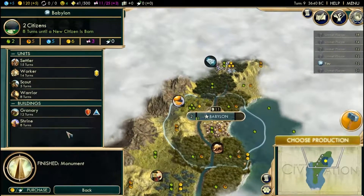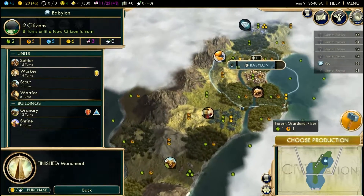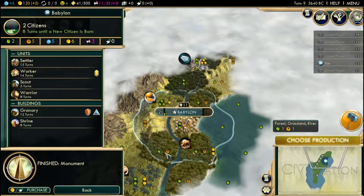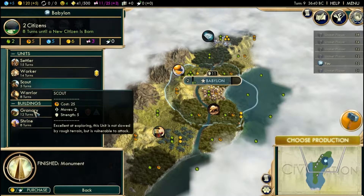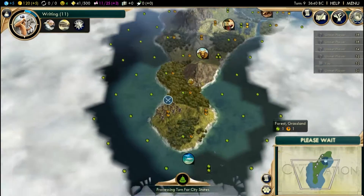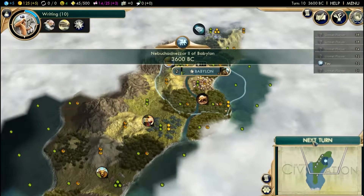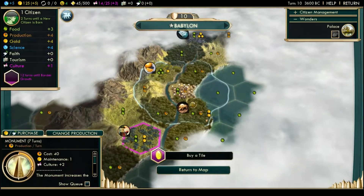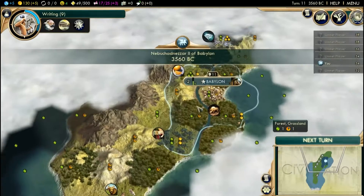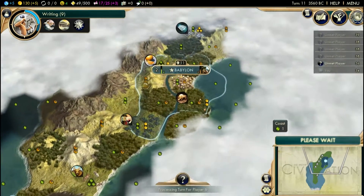I don't have any wheat, bananas, or deer, unfortunately. There might be one here but doubtful, because it looks like it's plains - those usually show up on forest or grasslands. So rather than building a granary, I'm going to go for a scout, especially because there's so much rough terrain around this area, and the scout's special ability of skipping over rough terrain would be particularly useful. I don't actually have a second two-food tile to start out with, but I do like getting more food in the early game.